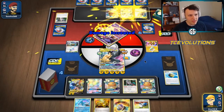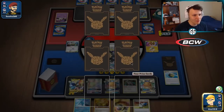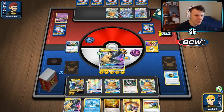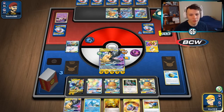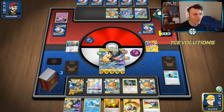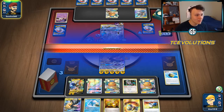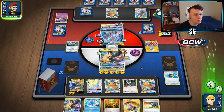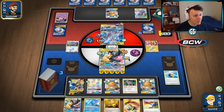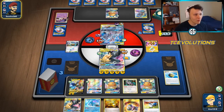Tag Vault — hit Mewtwo, their only attacker. It has 170 damage on it now. This guy hits for 200 — basically game. I don't see what our opponent can do. This guy is worth three prize cards, we still have a Great Catcher to bring the active in if needed. We knocked out the only Malamar they had set up early on — they don't have anywhere to go. I have no idea what our opponent's gonna do from here.